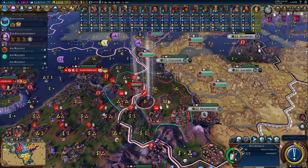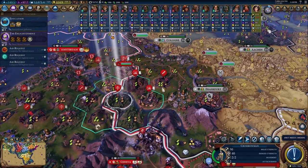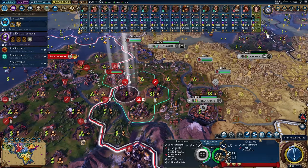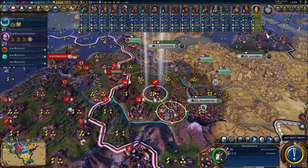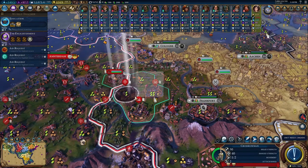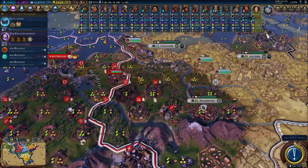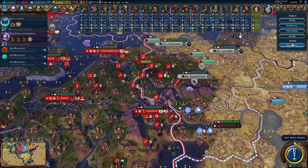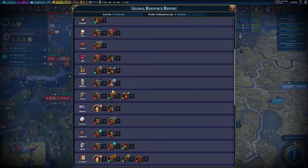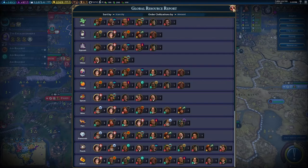Now we can move this guy here and we can see Frankfurt — move this guy forward as well. That's pretty much what we have to do. We're getting two Mercury, we aren't getting Jade — no one can give it to us. We still have Salt and Gypsum, but we don't have Olives — that's something we lost. And Congo has two Citrus, so this is the perfect time to go trade.